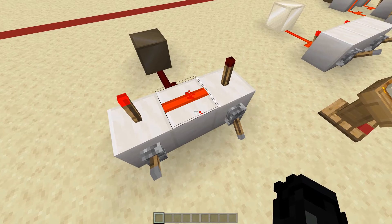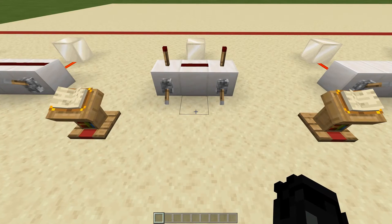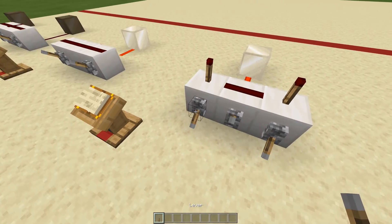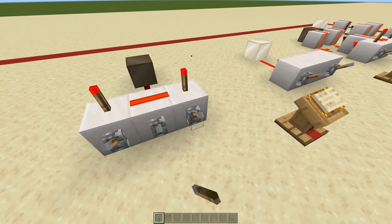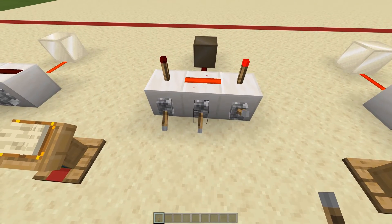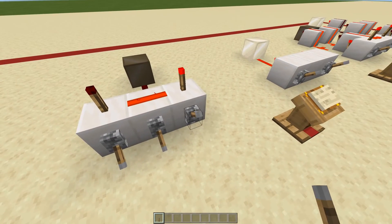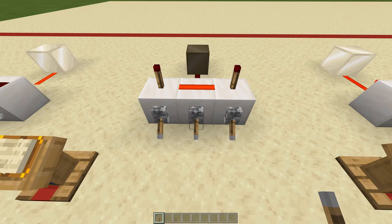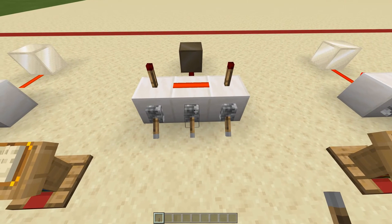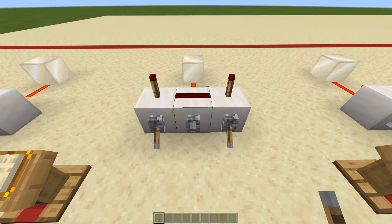The AND gate is what you use when making combination locks. You can add a third input in the middle — so let's say this is a combination: you put the first and last ones down, but that's not going to work. If you turn the last one off but the middle one is still down, the circuit won't activate. Only when all are in the correct state does it work. It's a simple combination lock example — you can make it way bigger and more complicated if you want.